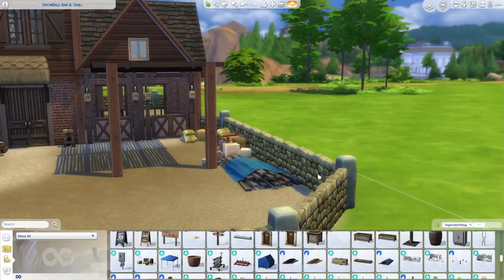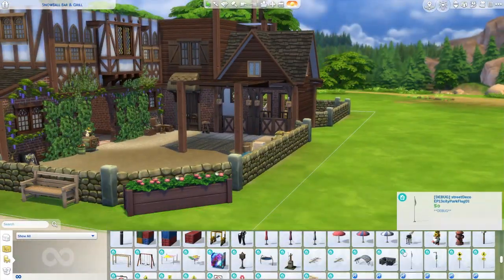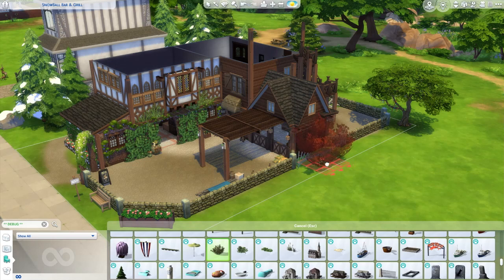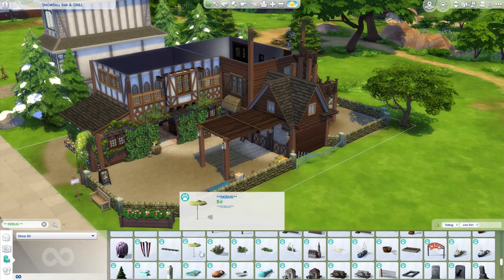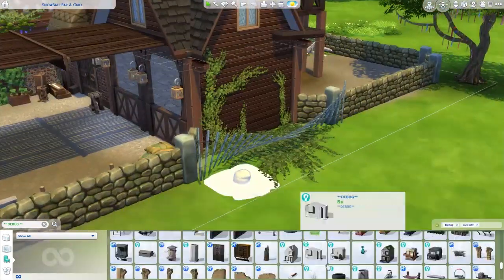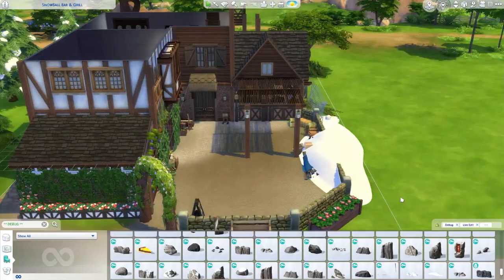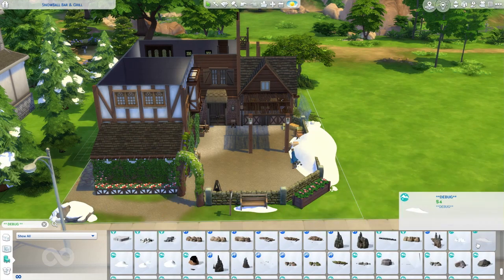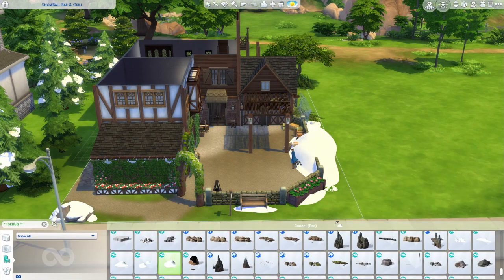And of course you have to have the wood pile, because the place is made out of wood so they're constantly having to replace stuff. I needed that little snow fence, little vines, stuff like that — this makes it look a little more real. We need the snowballs and the snow banks and everything so that it looks snowy even in the summertime.